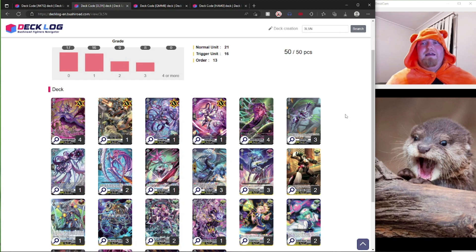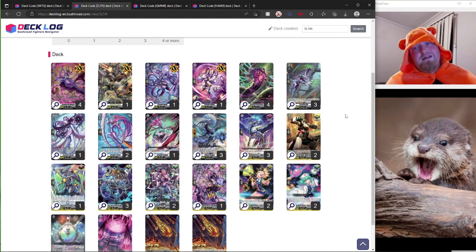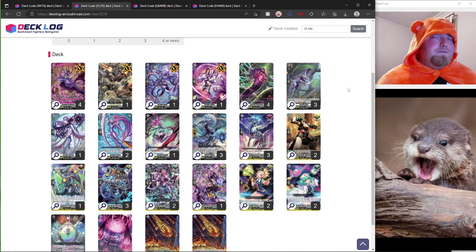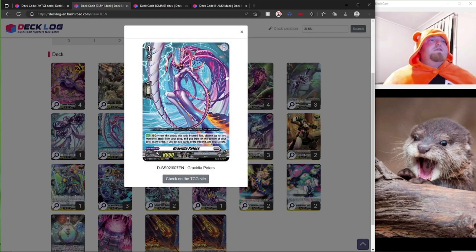For second place, we had a Gravidia deck. You can probably see already that this is definitely different from most Gravidia decks, as most of them are Gravidia World. But this one is actually an almost pure Gravidia deck, with the only exception in the ride line being the Kumbhannrusha instead of the Sustana Braringer. The person I spoke to explained why they ran this ride line — it all revolves around Peters. Peters has a skill where, when the Sustana Booster's attack hits, you can choose up to two B-Rot cards from your drop and put them on the bottom of your deck in any order, and if you put two cards, you can draw a card.